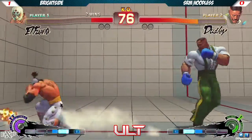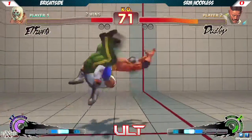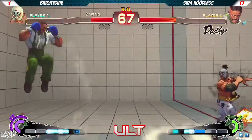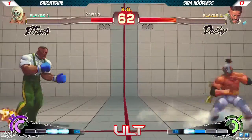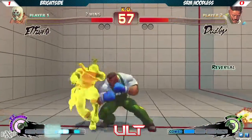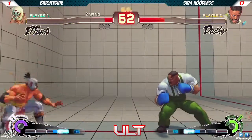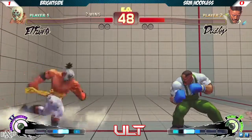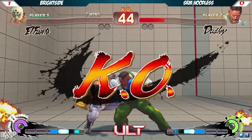That timing is different for certain characters - certain characters do get up on a frame, but I don't think El Fuerte is one of them. I'm not sure. I think it's like Blanca and a couple of others. Most of the time with Dudley after the knockdown, you are eyeballing and pushing to the corner. That's a decent play - he blocked that crouching, so that's probably the best he could get.